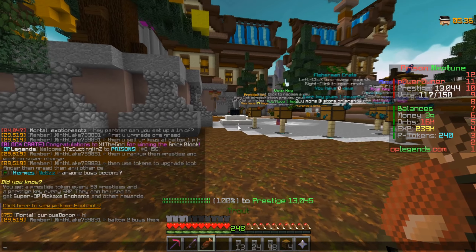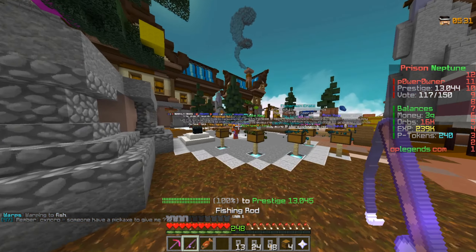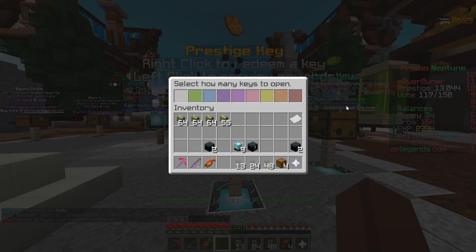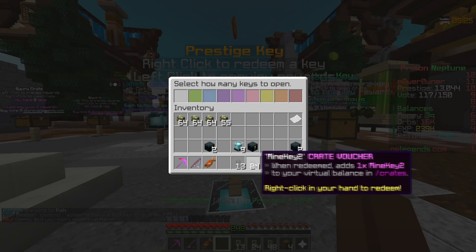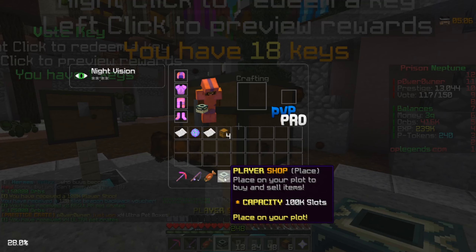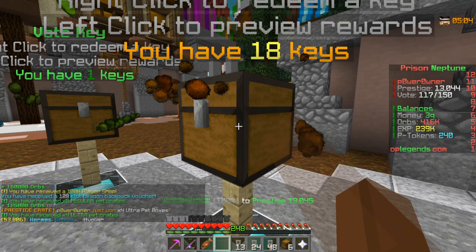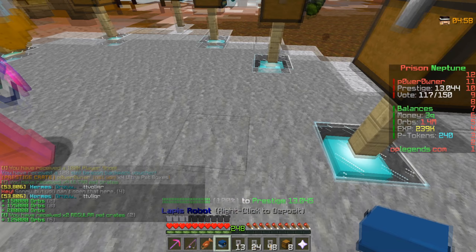Now we're actually behind the warp crate. You can do warp fish or you can just run behind the crates. We haven't opened up our prestige keys, so we're going to go ahead and do that before we start. We also have a bunch of mine keys. What I'm hoping for is that we get ourselves a robot, because we need robots down ASAP — they can generate orbs for us, which we can use for custom enchants.